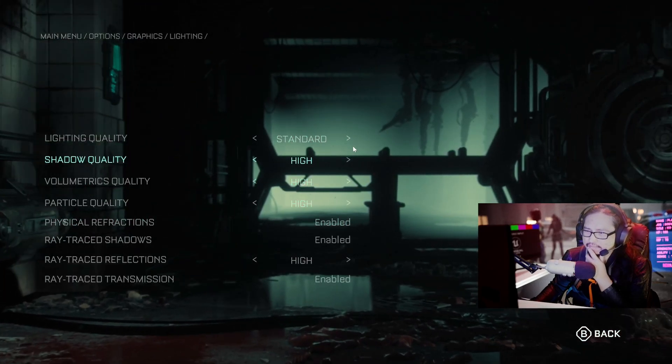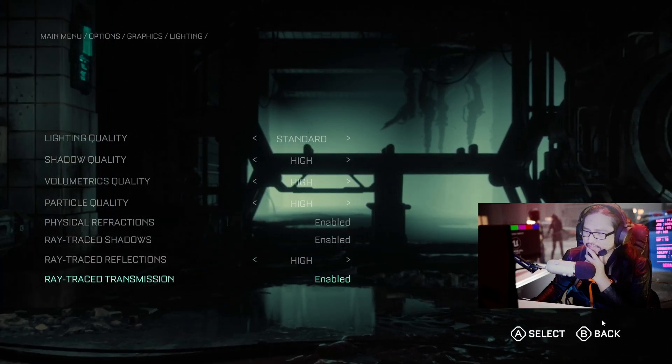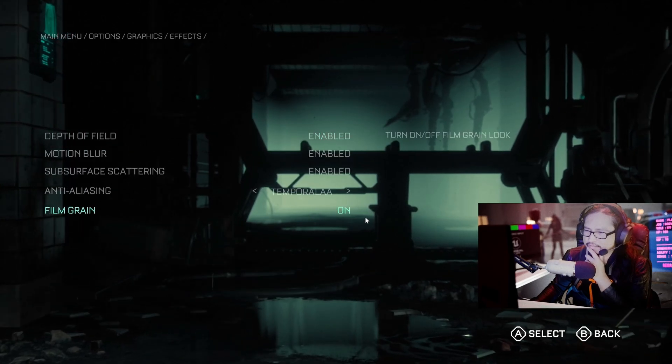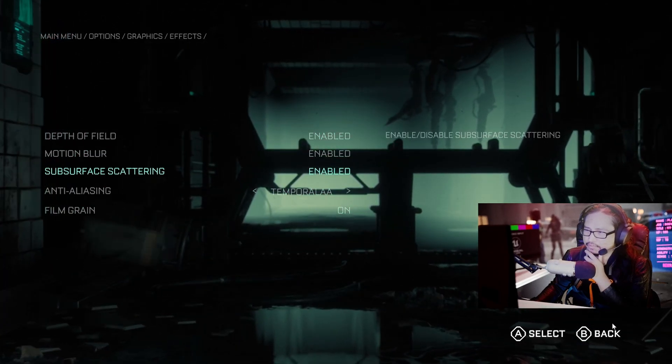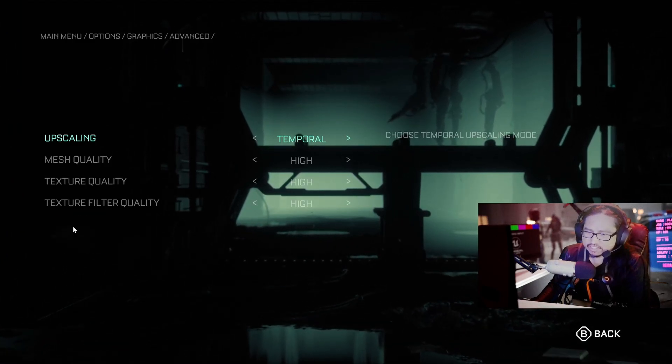Lighting: standard. High, high, high. Enable, enable, enable - everything's all enabled. Effects: temporal on, enable, enable - we're going to enable everything. We're going to kick the Steam Deck's ass.